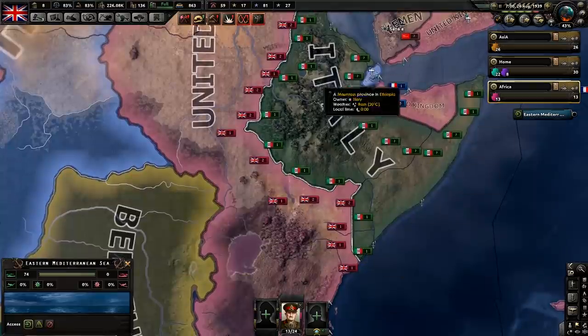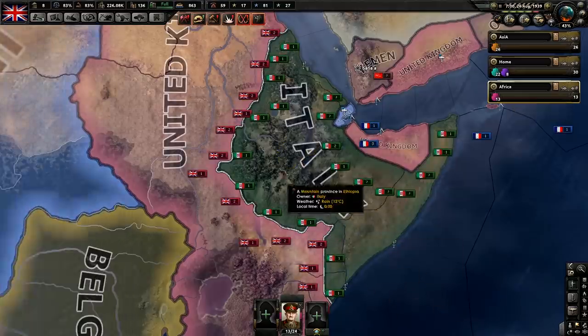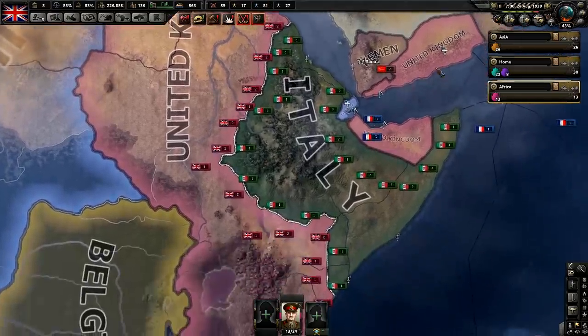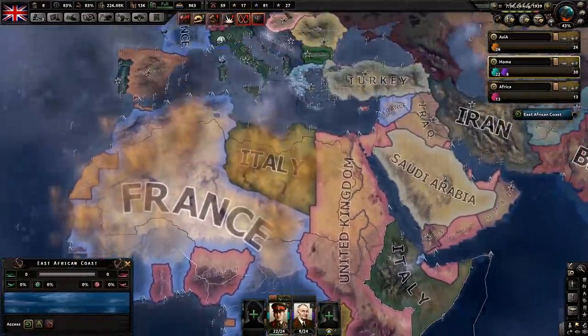The next targets are over in Ethiopia. Most of the time in multiplayer, Italy will puppet Ethiopia, and it becomes a ridiculously powerful puppet popping out usually 20 to 30 divisions. Make sure you have your puppets help you take out Ethiopia — preferably Canada.